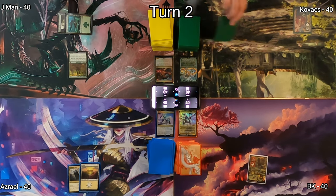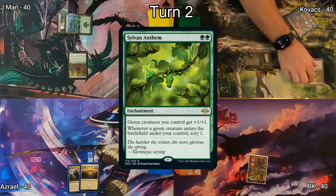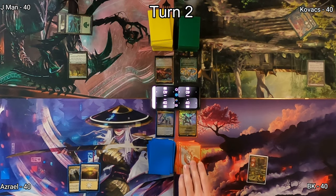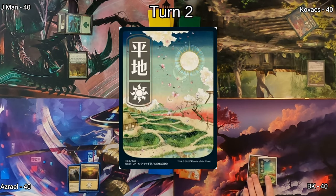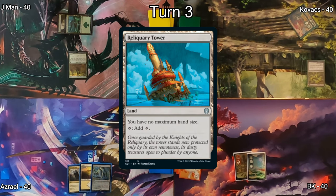J-Man plays a Forest and then Sakura-Tribe Elder — a very distinguished gentleman who goes by the name of Steve. On Kovacs's turn, he drops a Forest and plays Sylvan Anthem, which gives his green creatures plus one/plus one and allows him to scry. Plains hits the battlefield on my side and I pass to Azrael.